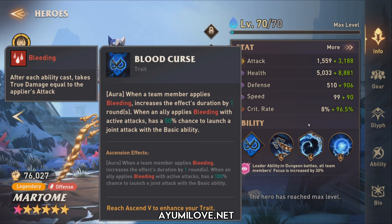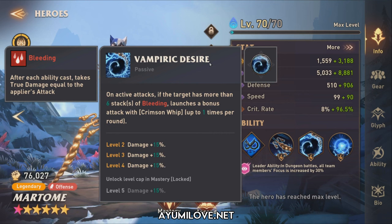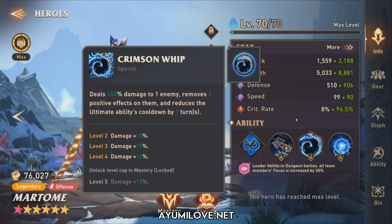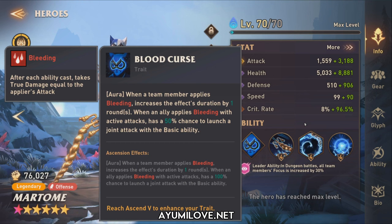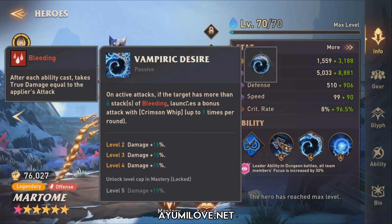Bleed heroes and Ignite heroes depend on another hero to allow them to shine. For her Vampiric Desire special ability, she needs at least 6 stacks of bleeding to launch an additional attack. So she needs to pair with another hero like Scarlet to apply more bleeds. Arian is a good pair with Bartomee because whenever Arian performs the ally joint attack with his ultimate ability, that will quickly put up even more bleed debuff to quickly reach the 6 stacks needed.